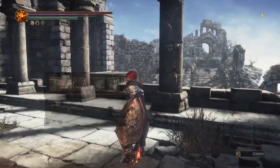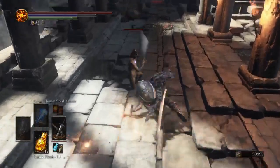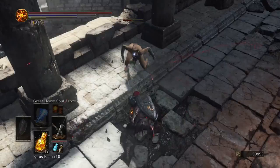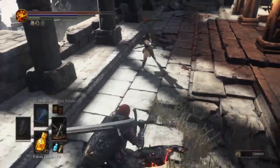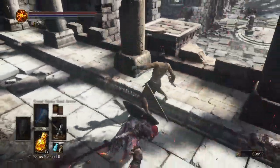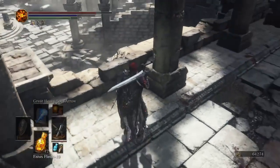Definitely not recommended to use the staff like I just did — you should use sorceries if you're a mage, of course. But if you're not, that's probably not a good idea, as you can see. You want to kill him quickly because you don't want to spawn the adds.